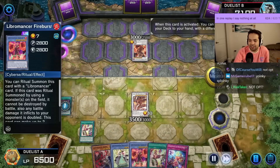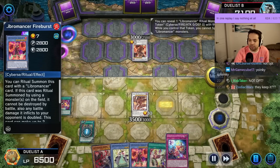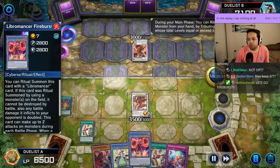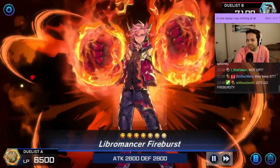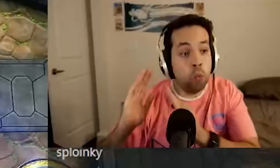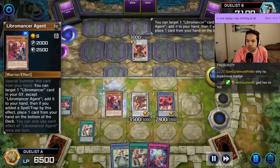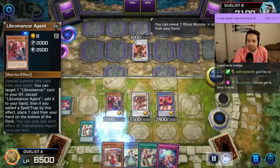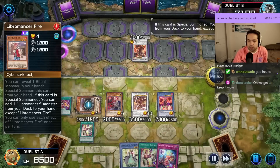Let's just do it again. Fire Burst, reveal Fire Burst, summon a token with the same level as the revealed one. Fire Burst time. Missed a Girl, summon the Agent. Agent effect, grab back Fire. Fire Burst is so sick — this guy's like an OTK machine.